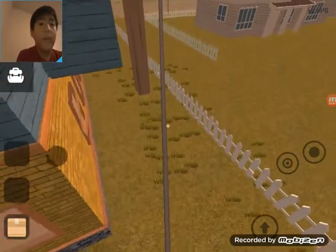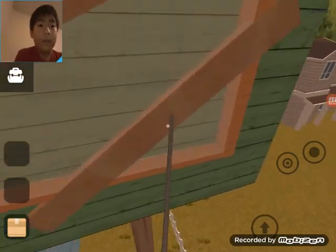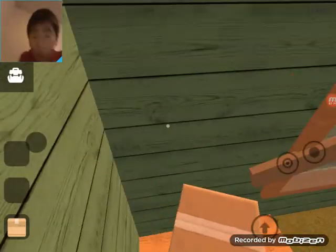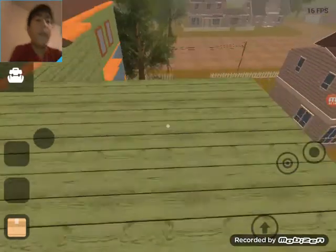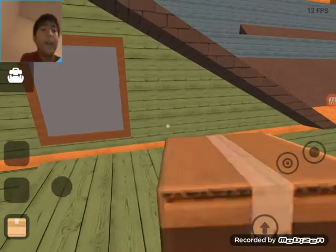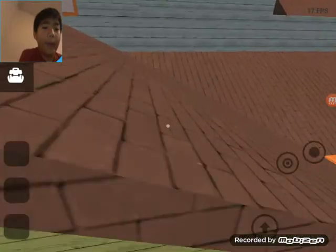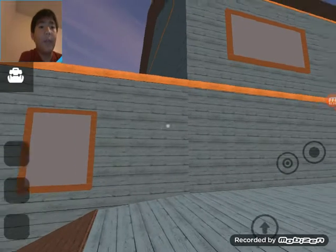We'll go slowly — up, up, up, up. We can hug the wall over here. I did this on the first try. And I'm gonna go up here. This is where we need to go.